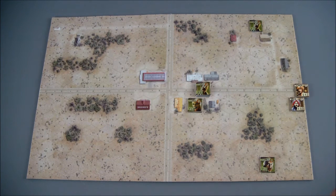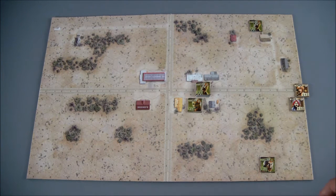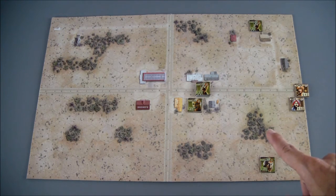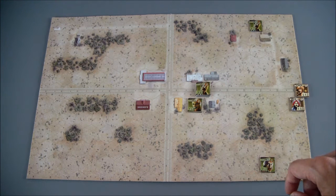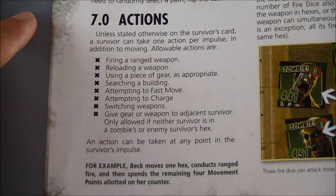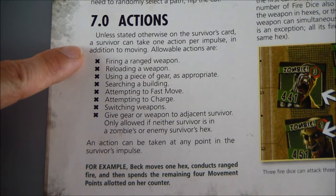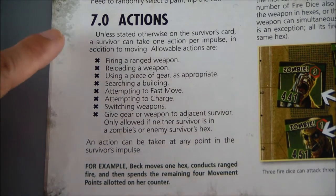The player character can do two things during their turn: they can move, and then they can do an action. Let me show you in the book what the various actions are. Along with moving, unless otherwise stated on their survival card, they can take one action per impulse — and impulse is their turn.